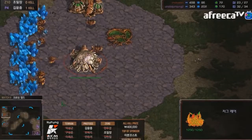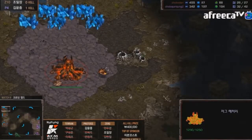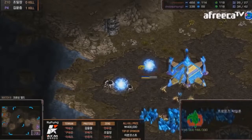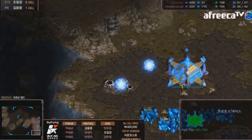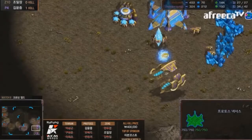On Hero's side it's the fast lair — very standard opening in PvZ. It's all going to be about how both players take these fourth bases: how do we take them, how do we prevent our opponent from taking theirs?